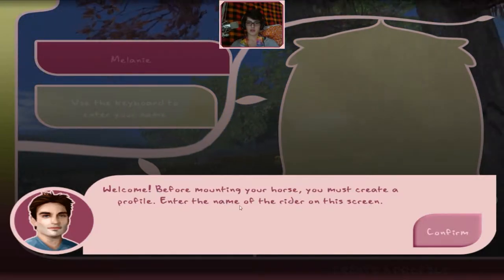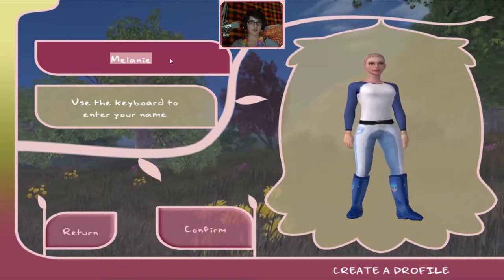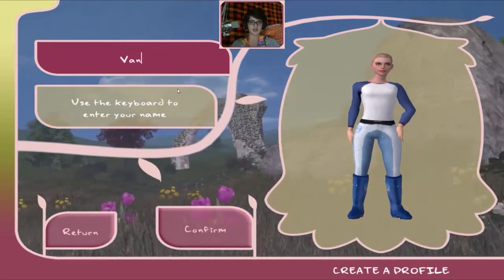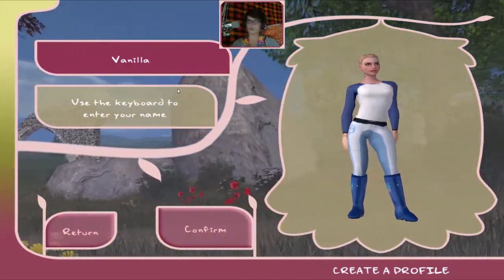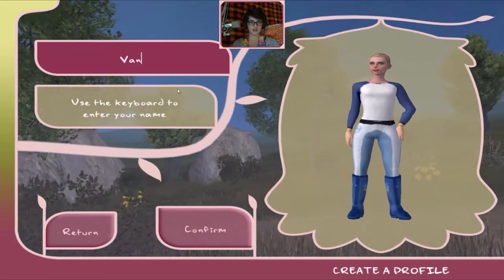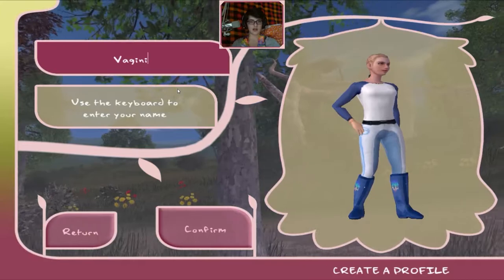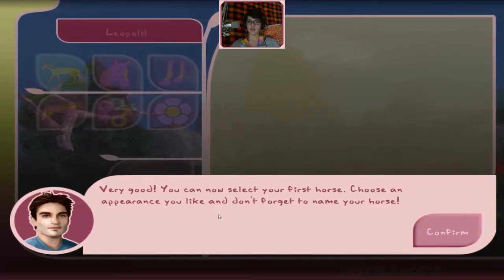Before mounting your horse you must create a profile and enter the name. That's me on the screen! After some deliberation — Vanilla, Vanilla China, Vanilla Jay — okay, by China. Very good, you can now select your first horse.